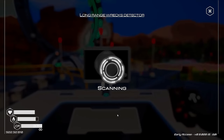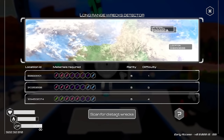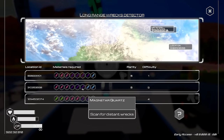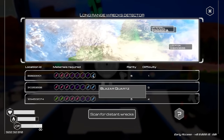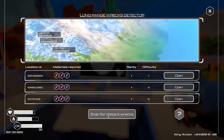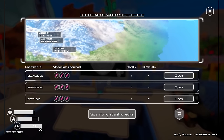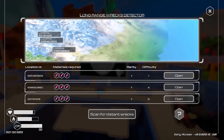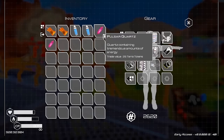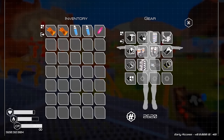Scan for distant worlds. Oh, materials required - wow, a difficulty one and difficulty five. We have to have these materials - how do we get this stuff? What if I just re-scan? Can I get like a difficulty one? Yeah, that's better. Difficulty one rarity - we might as well try this one. We'll open the portal here with the pulsar quartz. You know what, let's just drop these on the ground and leave them there because we're going in.